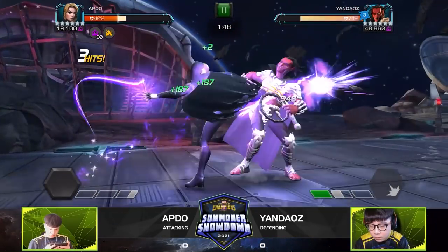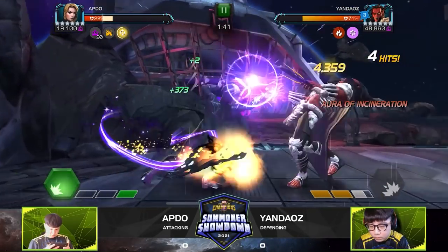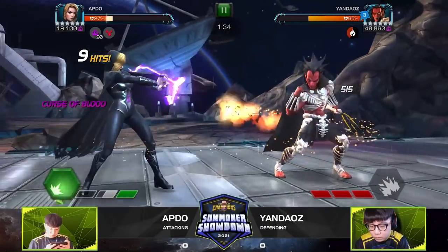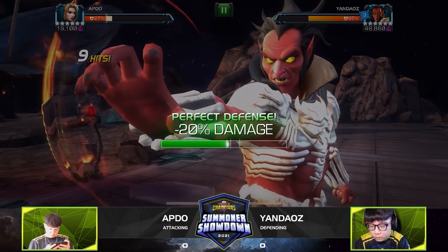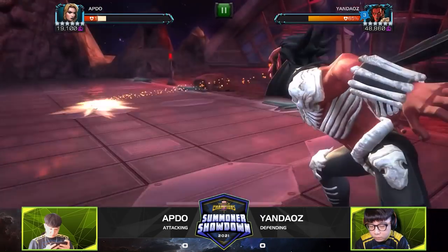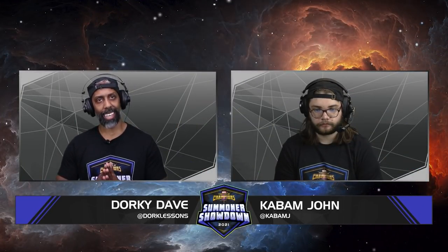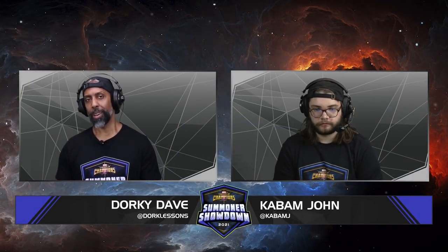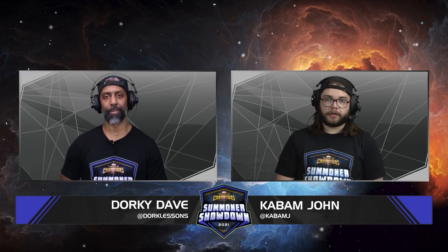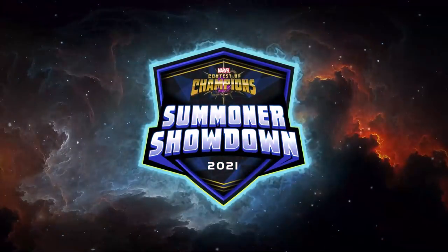Apdo gets clipped in the corner and gets pushed up to Special 3 by Mephisto. He does a pretty great job keeping Mephisto under control, but unfortunately gets caught on that Reverse Intercept from Mephisto — that was his undoing. Super unfortunate to get clipped there, but a great pick into a super tough matchup. Now let's see how Yandaos answers back with Arcus going into Darkhawk.